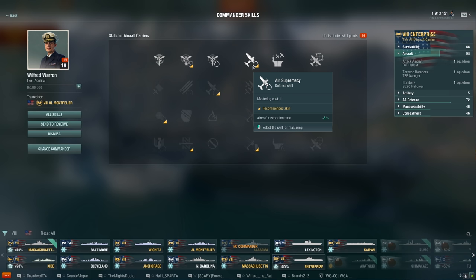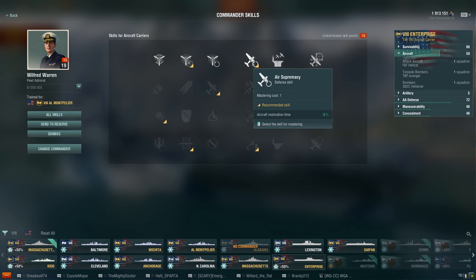Last Gasp is your first one-point skill - it completely restores engine boost for the last attack flight of the aircraft carrier's planes. I generally don't use that. More important is Improved Engine Boost, a recommended skill that adds 5% to your squadron's engine boost duration. That extra 5% might make the difference in being able to get a drop in or not. Engine Cooling reduces consumable reload time by 20%, which is a pretty big decrease.